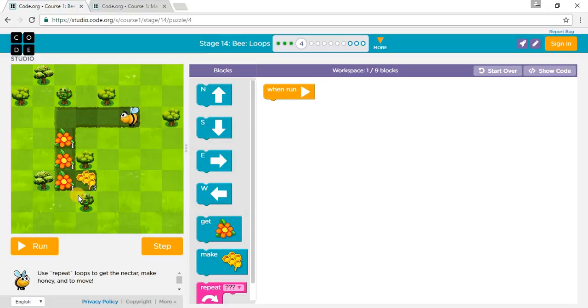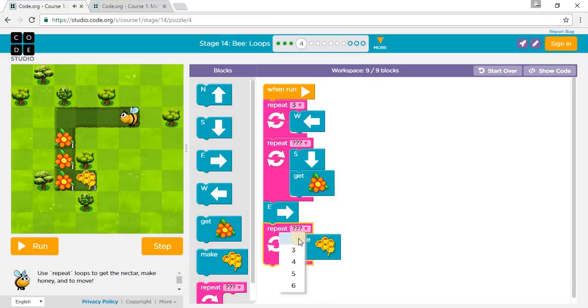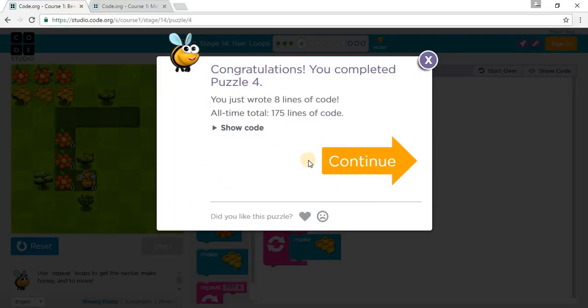So we need to get three Nectar going down, and then make three hammers at the end. We take one — so three East — one, two, three — I mean West. And then three South, getting Honey. South, get Honey, South, get Honey — that's gonna be three times. South, get Nectar, and then we go East right there and make three Honey. We forgot to put three right there. We've completed Puzzle 4. Let's go to Puzzle 5.